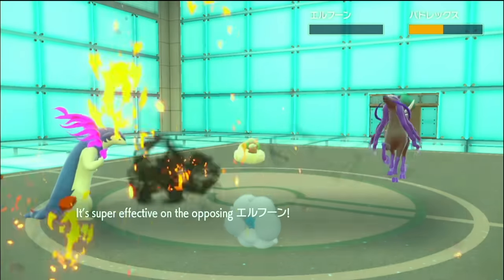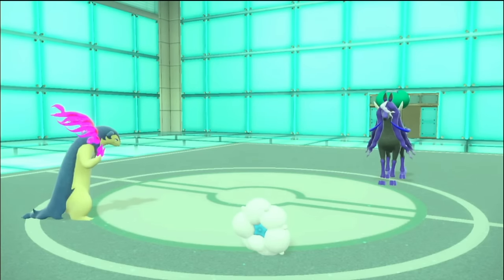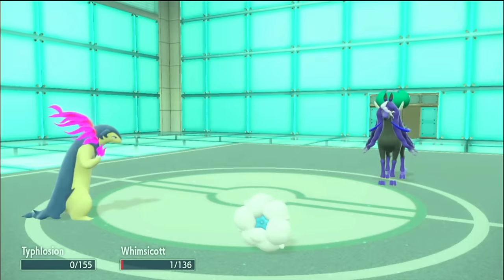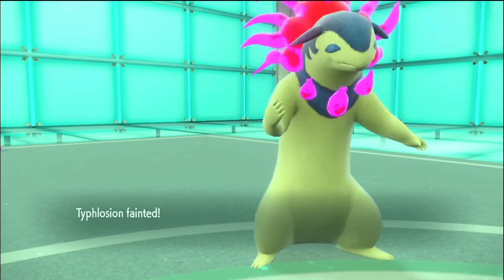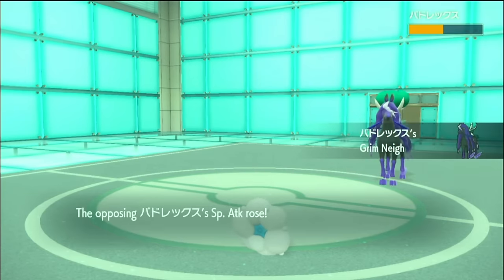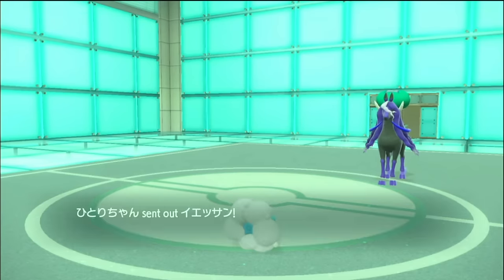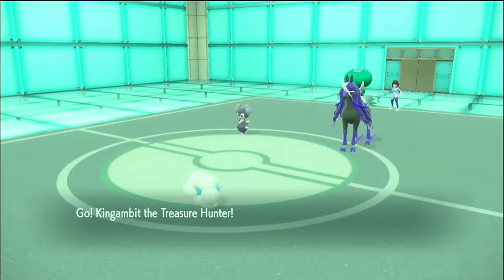They clearly were not expecting me to be Scarf. Aw, that doesn't do nearly enough damage. I'm in trouble. I still have King's Gambit. Sorry Typhlosion! We get the Life Orb chip, which is nice. Could I Encore them? They have Chi Yu — oh wait, that's not Chi Yu. Oh, I thought that was Chi Yu. Okay, that's great actually.